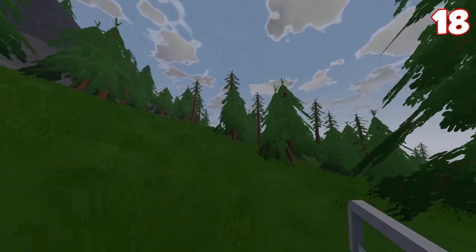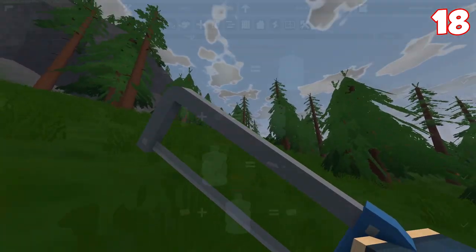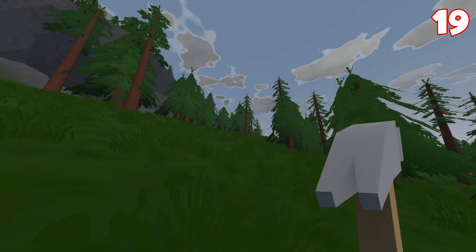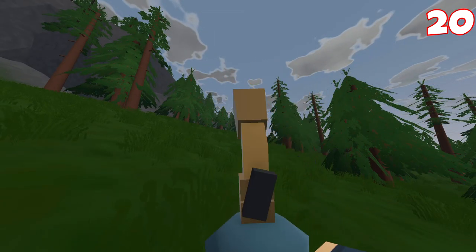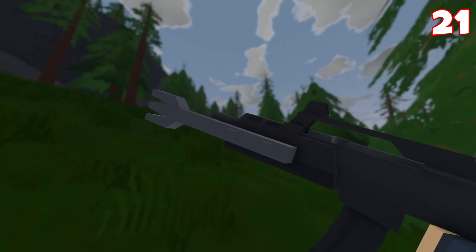A hacksaw is one of the most important tools in Buwak. It can be found in construction areas, vehicle trunks, and toolboxes. Hacksaws are used to salvage metallic items into metal scrap. A hammer is very important to build bases. A blowtorch is used to craft stronger base parts such as iron and titanium barricades and buildables.